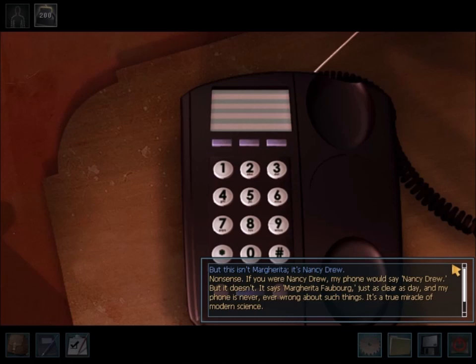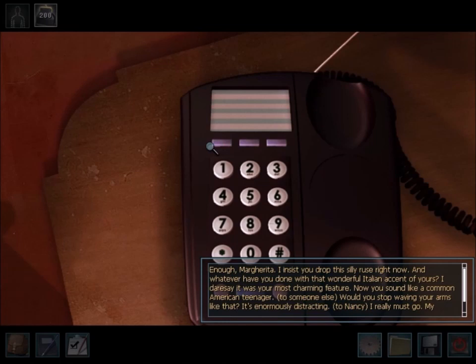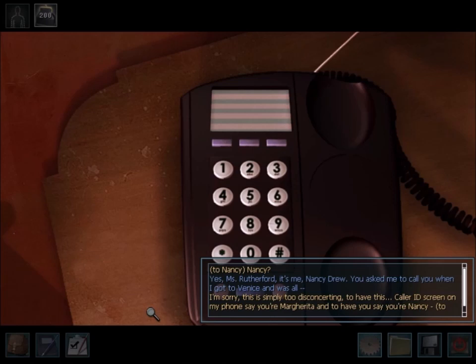Helena has some postcards in German, which I'm pretty sure is just an excuse to reference the song '99 Luftballons.' Next to Helena's bed is the phone. Nancy can use it to call her boyfriend Ned, who's hanging out with Joe Hardy — Joe tinkers with Ned's car and destroys it by accident. The other phone contact is Prudence Rutherford, who's pretty funny in this game. When I think of Prudence, I tend to think of her silly voice from this game, not the one she originally had in Secret of the Scarlet Hand.